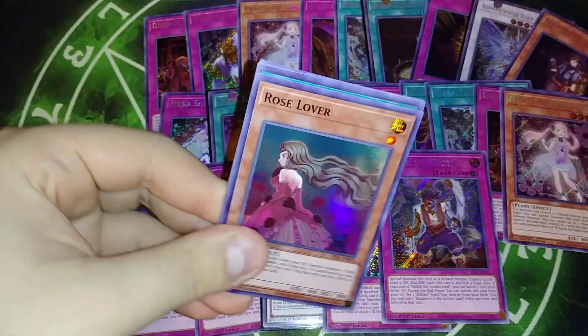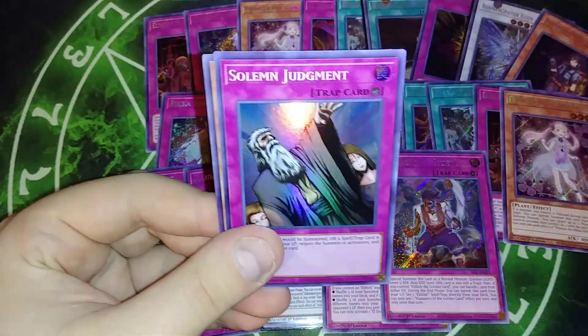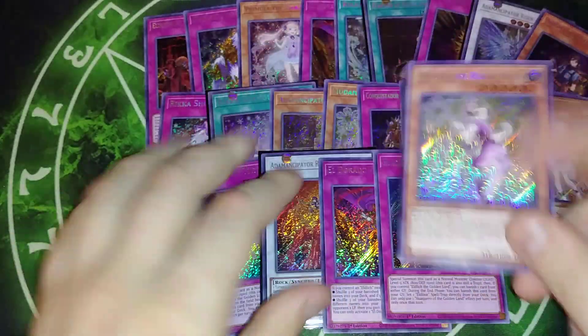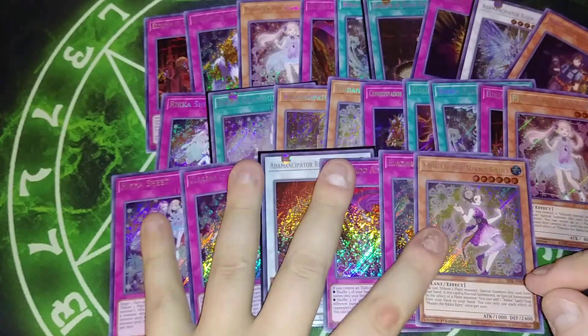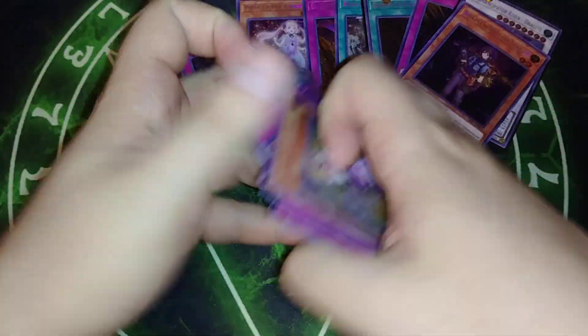Last pack. Rose Lover, Upstar Goblin, Hellbore, Judgment, and Mudan. So we didn't get Researcher in this box, and we haven't gotten a Golden Gucci Lord yet — he might be staying away from me because I keep calling him the Golden Gucci Lord, but we'll find out.